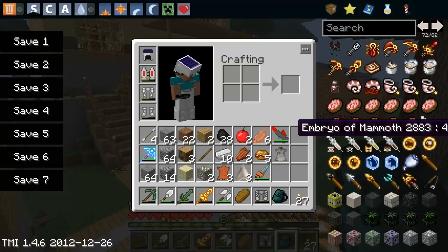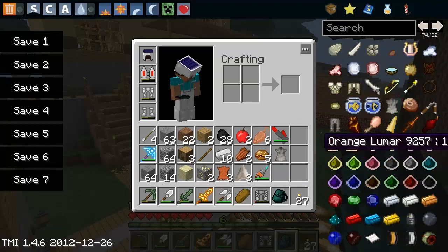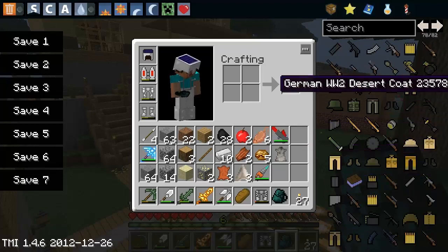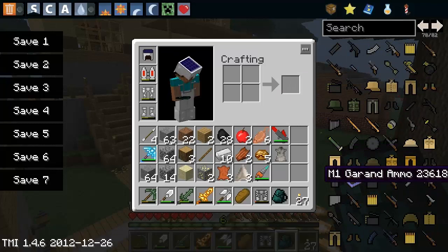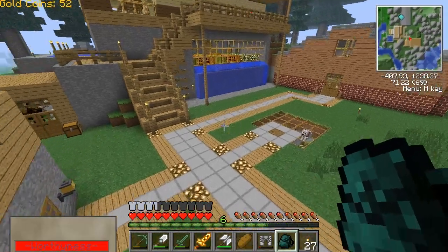There's not much archaeology still. Pam's mod, lemon trees. I have the Flan's mod — the planes and guns and stuff. I finally got that working, so that's good.